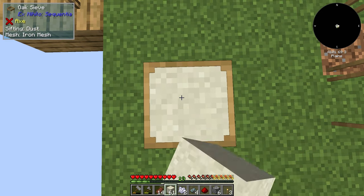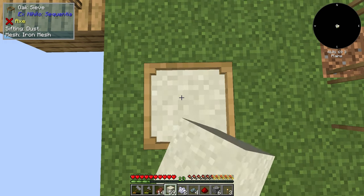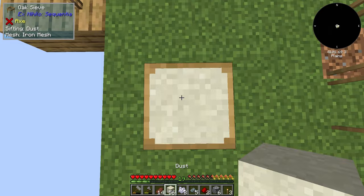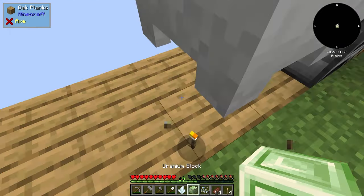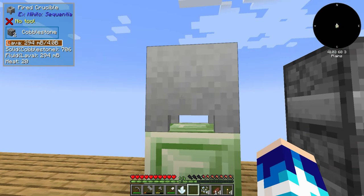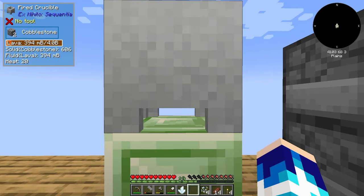To be able to actually get the compacting drawer we need redstone, hence why we are sifting dust with an iron mesh in a sieve to produce just a tiny bit of redstone which we need. Well, that compacting drawer has really helped out. We've gathered up enough materials to make a uranium block which we can use to speed up the lava production in the crucible — also much quicker.